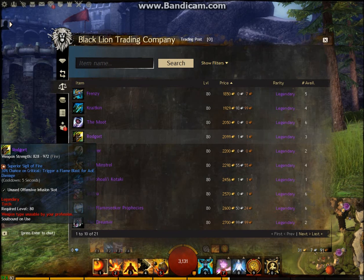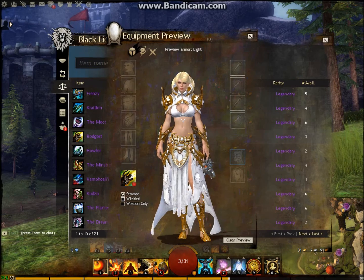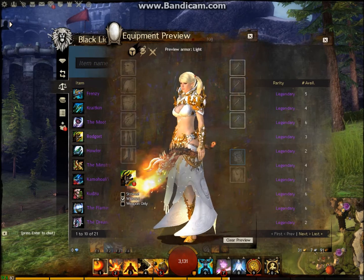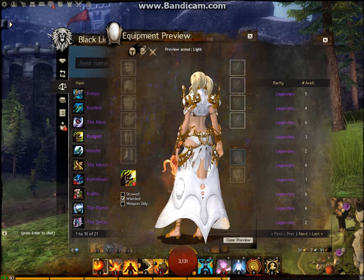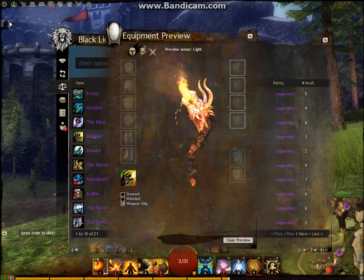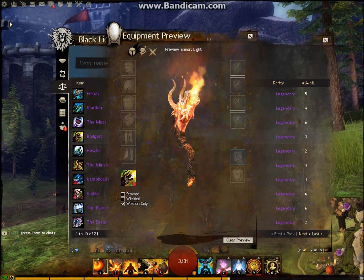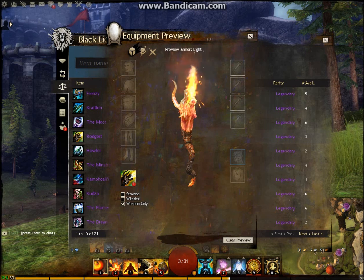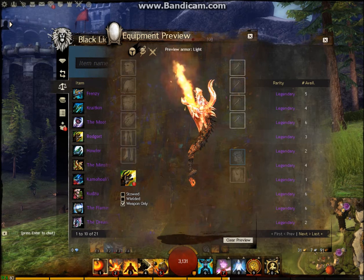Let's look at Rodgort — this is the torch, which obviously relates to some of the weapon skills in Guild Wars 1. This is a really cool torch effect. When it's stowed it's fine, but look at the animation — on the mouth, the moving parts. Really really intricate stuff, really nicely done.